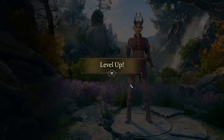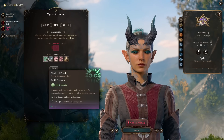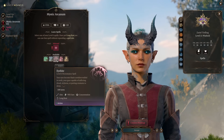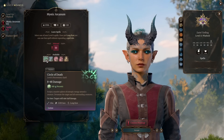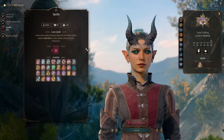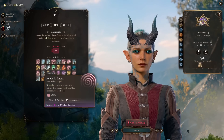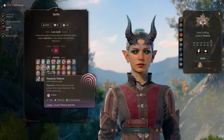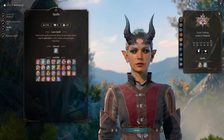At level 11, the Archfey Warlock gains Mystic Arcanum — powerful spells you can't access otherwise, and they won't use spell slots. Instead, they use the Mystic Arcanum resource, which you can cast once per long rest. For our Mystic Arcanum, we're picking Create Undead. We also get one more spell — you can pick Dimension Door, Hypnotic Pattern for a large-radius wisdom-save disable with concentration, or something fun like Seeming to disguise all your party members. It doesn't matter too much at this point.